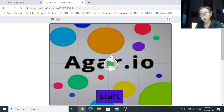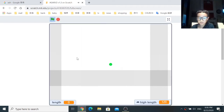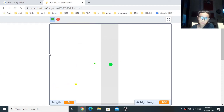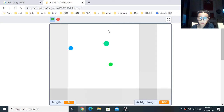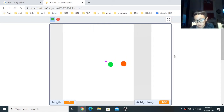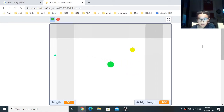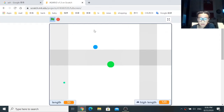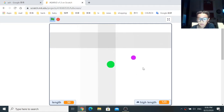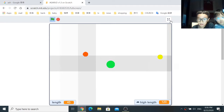Hello guys, today we are gonna make an Argo.io game. I'm gonna show what it looks like when it's finished. It's not a multiplayer cloud game because multiplayer games are hard to make, well hard for me at least. You just eat the dots and there's a high score, or high length I guess. It's a cloud variable. If you're a beginner you can't use cloud variables, but if you're a Scratcher then you can.